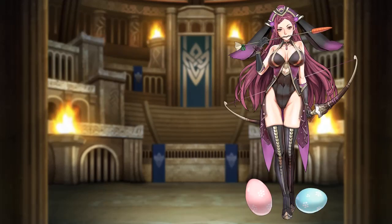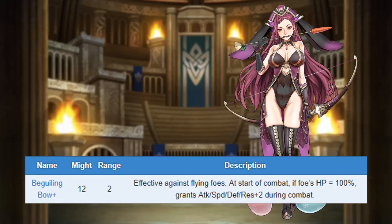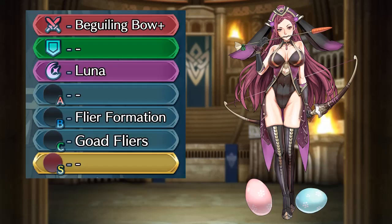Spring Loki is a colorless flying archer. She has okay attack, good speed, and mediocre defense and resistance. She comes with Begging in Bow, with effectiveness against flying heroes and granting plus 2 to every stat as long as the enemy is at full health. She also comes with Luna, Flier Formation, and Goad Fliers.